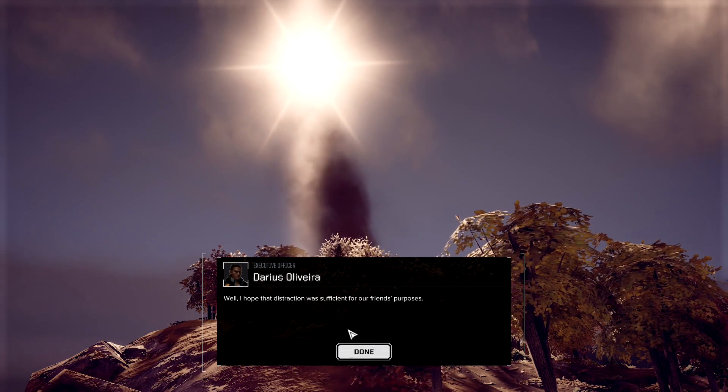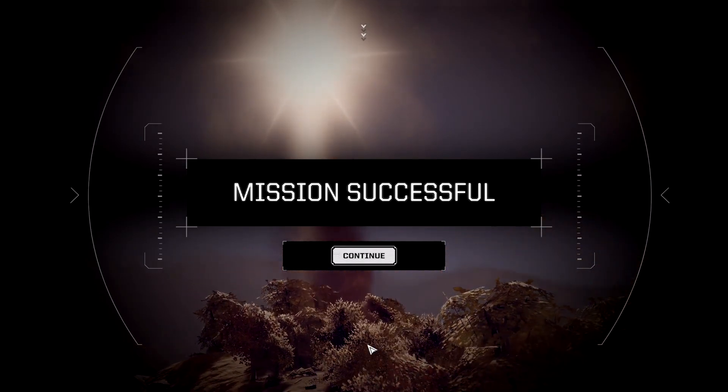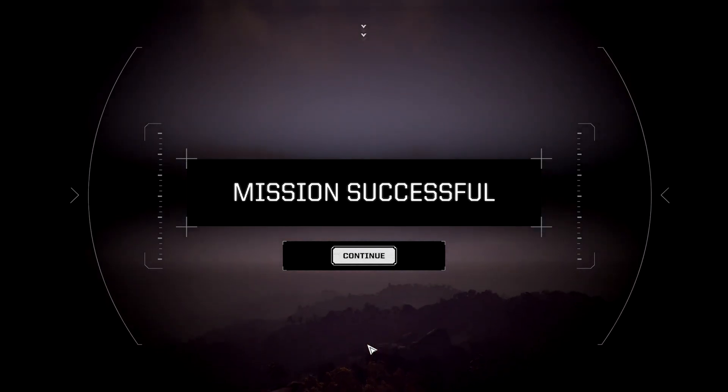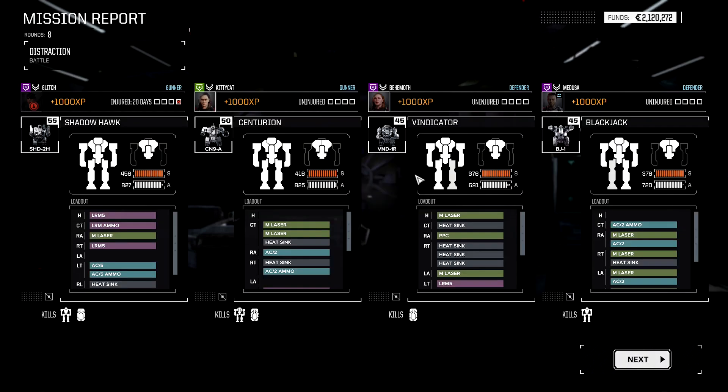He says: I hope the distraction was sufficient for our friend's purposes. Mission successful! Yes! Yay! Good job Kitty Cat, did you enjoy yourself? Yes! Click continue and let's get back to the ship. Let's see what we have here — the loot. I selected a lot of payout, that means we're going to get less salvage. Here are the kills — not bad, one mech and one tank.